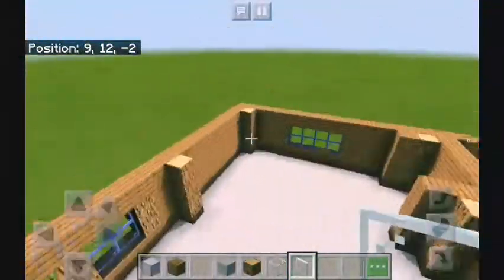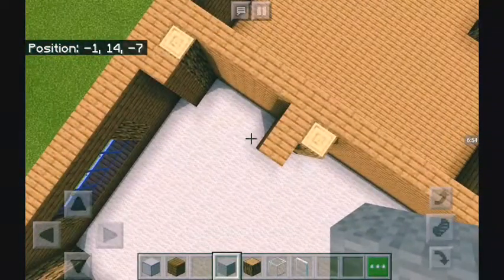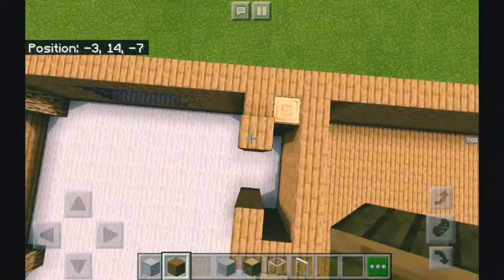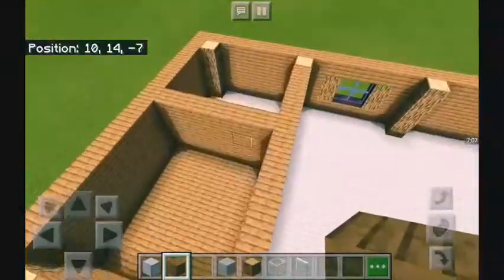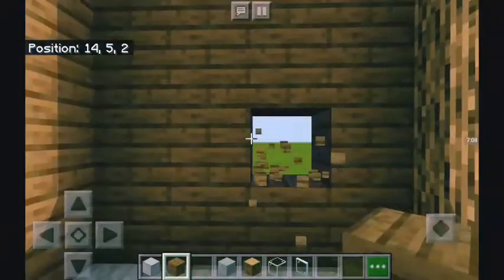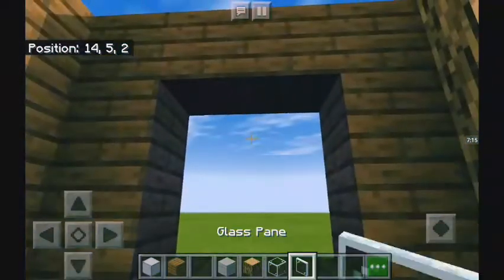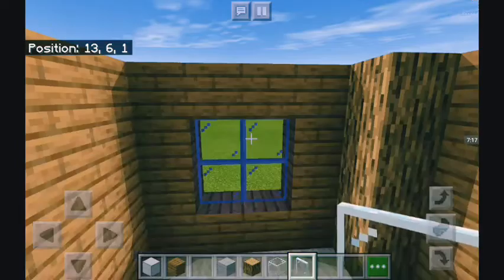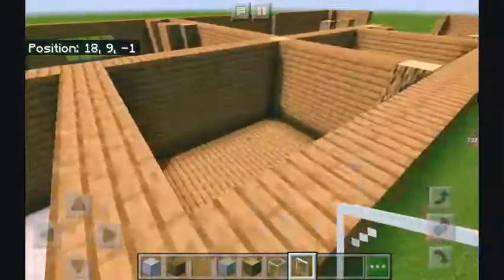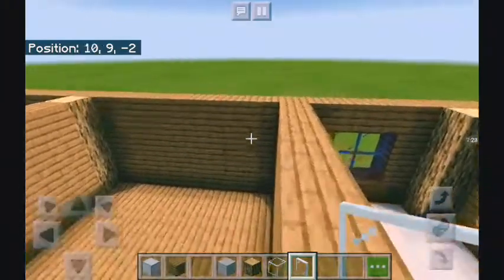The first bedroom is done. I always mess up on my calculations. In the walk-in closet we have a tiny little window all the way in the back, so let's do that. For this window we're not going to put the little oak accents because it's already cramped, so it probably won't turn out as good.